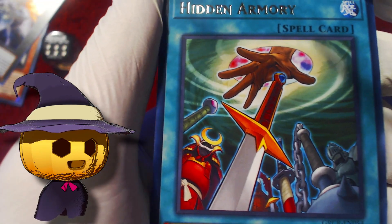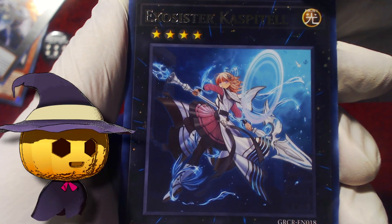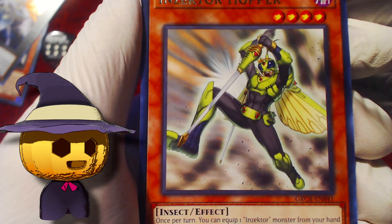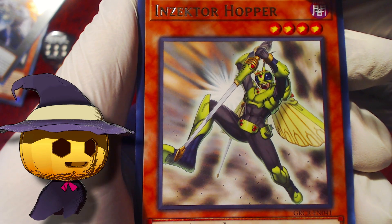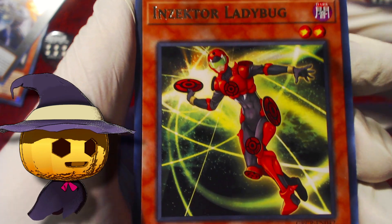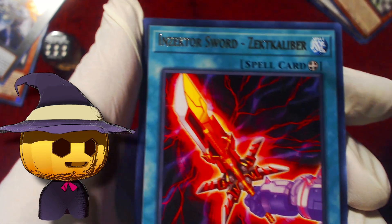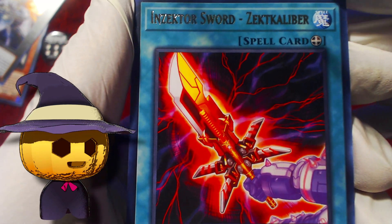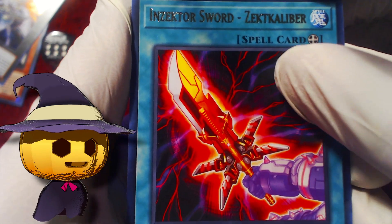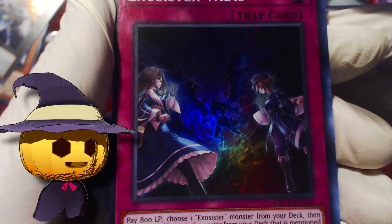I appreciate all the Exosister stuff — I'm going to have to go through all that later and see if we have a playable deck out of it. Inzector Hopper. What we don't have is a playable Adventure deck. Inzector Ladybug, Inzector Sword Zect Calibur, and Exosister Vadis.